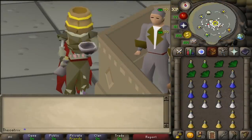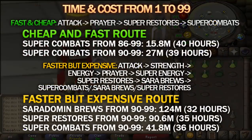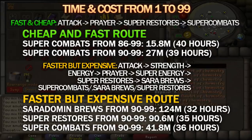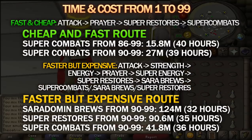Something I haven't talked about with these methods is how long they take. Making 2,300 potions per hour, which is an average amount, and 1,800 super combats per hour, it'll take 39 hours to get from 1 to 99 using the cheap fast route. It takes 36 hours with the fast method with super combats from 90 to 99, and 32 hours if you do Saradomin brews all the way through. For most players, the best method is the cheap fast option — I only really showed Saradomin brews since they're the fastest method in the game.